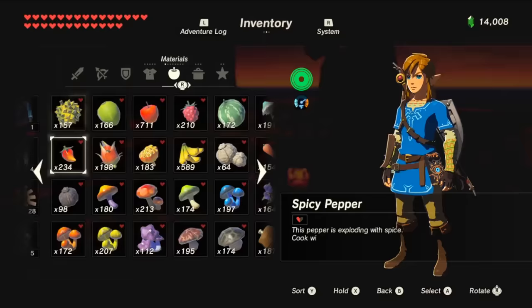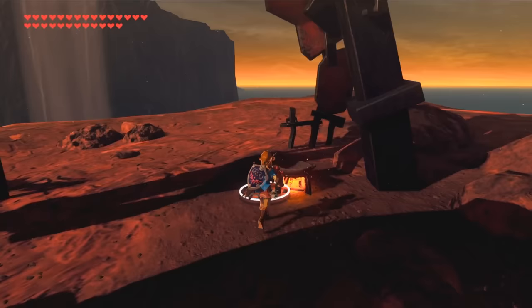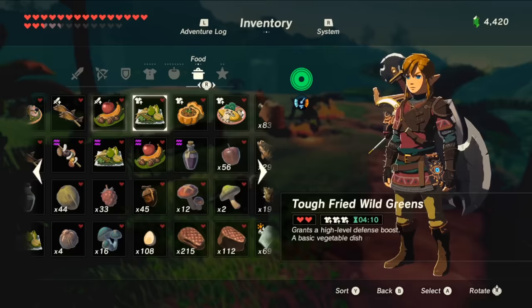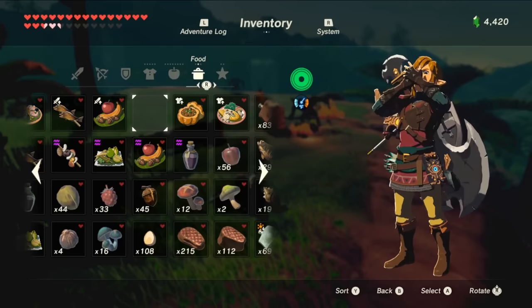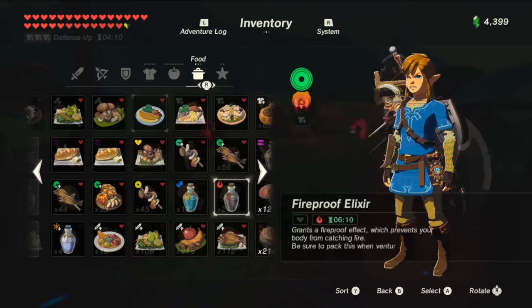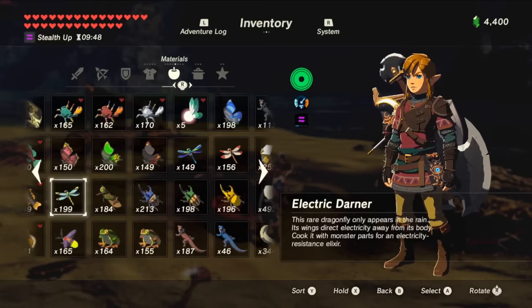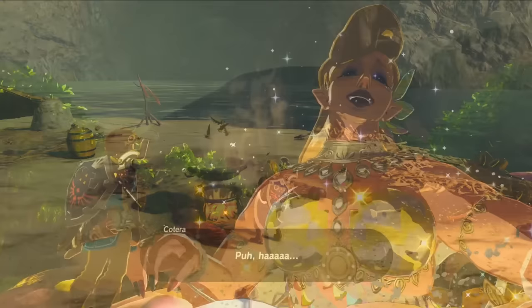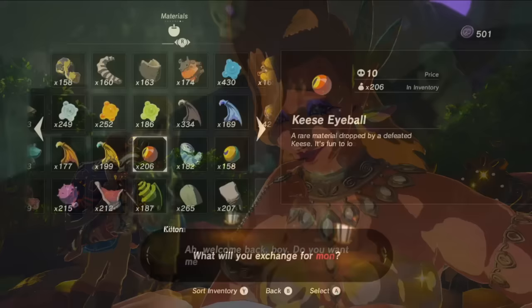I'm going to quickly skim through the basics of this system so we can get into the more advanced topics. Cooking multiple food ingredients together will create a meal, while cooking monster parts and bugs together will create elixirs. The only main difference between these two things is that meals give out hearts when consumed along with any potential buffs, while elixirs give out no hearts but usually boast higher buff durations in return. But since bug ingredients are generally less potent and don't offer the hearts anyways, the majority of cooking in this game is done just with food, which is what I highly recommend sticking with. Besides, your bugs should be saved for upgrading armor, and your monster parts should be saved for trading them with Kilton.